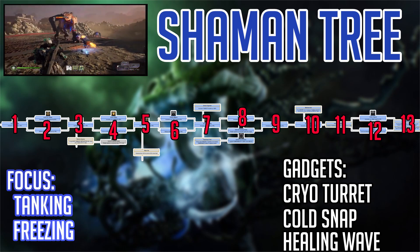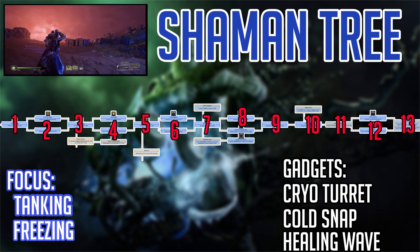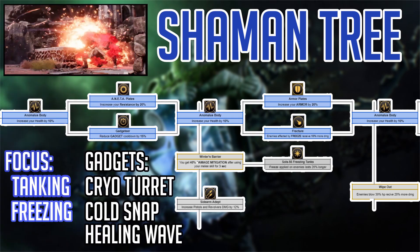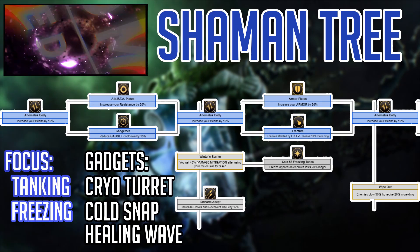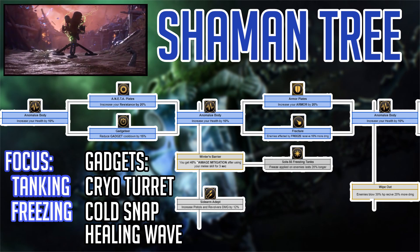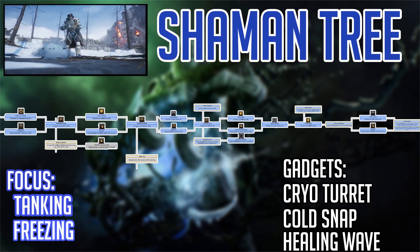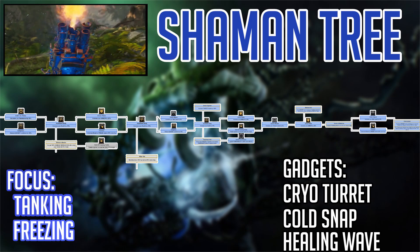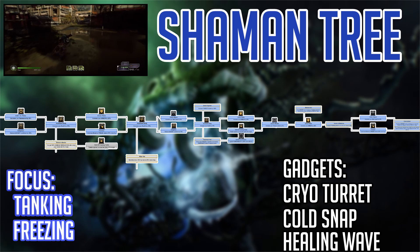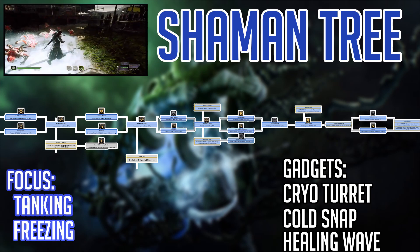With 3 to 5 remaining points, you could grab more from the Shaman tree — maybe some extra armor and resistance. But I think the big gain would be getting Winter's Barrier for the 40% damage mitigation on melee, and Sol's 56 for the longer freeze. Maxing freeze duration and damage is going to make the Shaman Technomancer so good. It's made for the gadget abilities Cryo Turret, Cold Snap, and Healing Wave — the exact three abilities I would use. Always being able to freeze enemies and increase DPS while having an insane healing ability is going to be extremely vital.